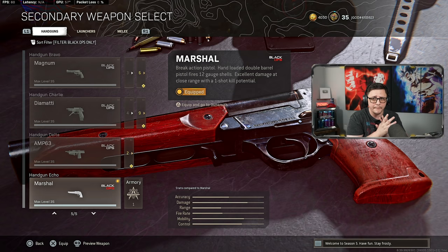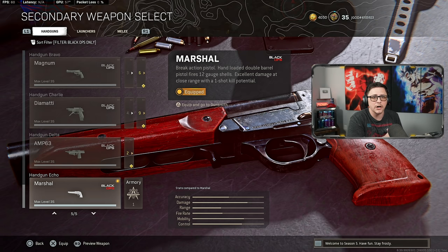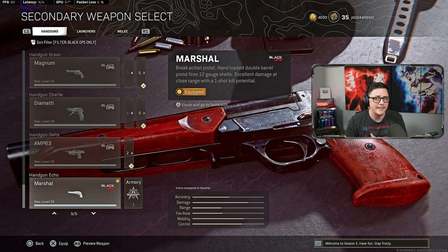The other way is just to go in the store — 1,100 COD points — and get it unlocked. It comes with a build that will work, but obviously within Warzone you can't modify the attachments and you will not have dual wield.